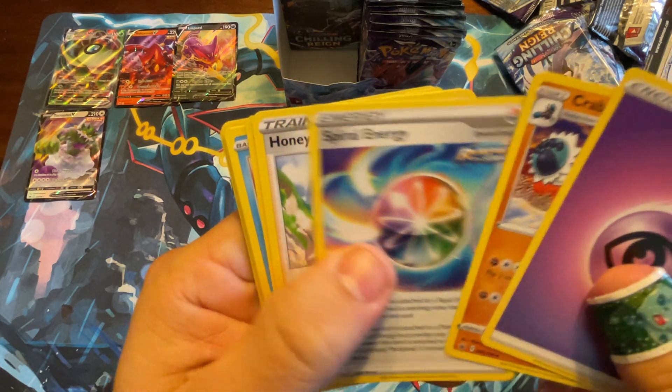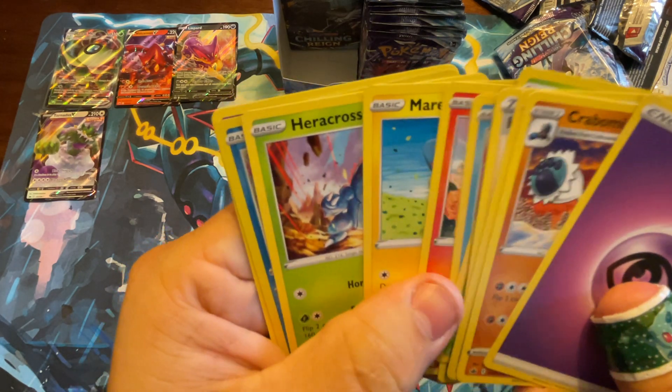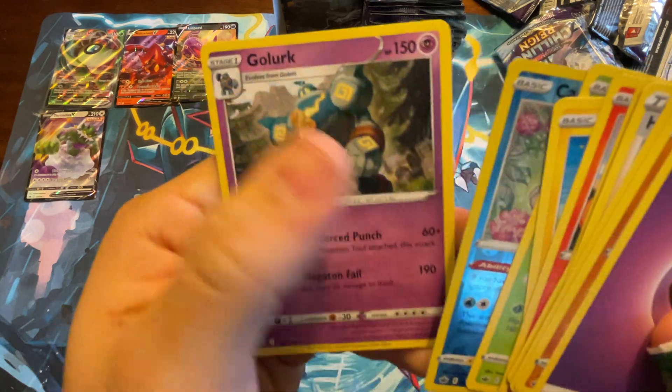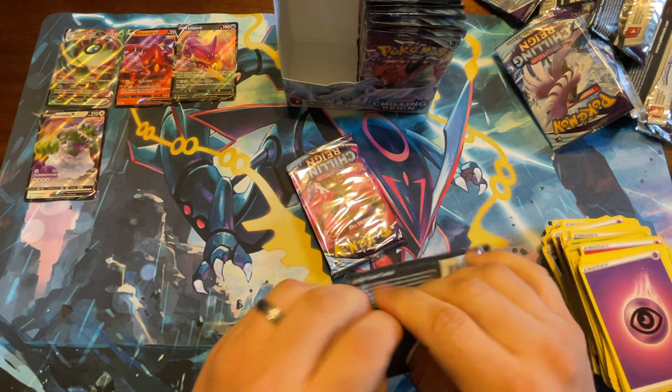Abominable, Spiral Energy, Honey, Deerling, Delibird, Larvesta, Mareep — it's like the same cards I had in the last pack. Castform, and go lurk. That one just needs to get opened.